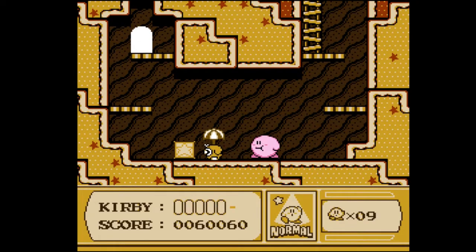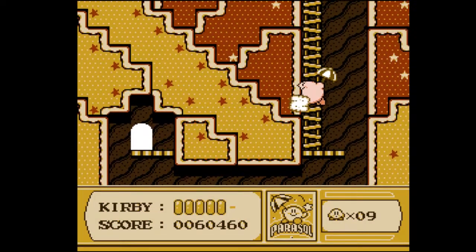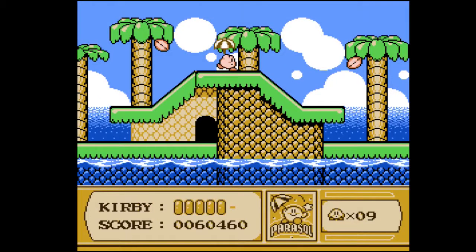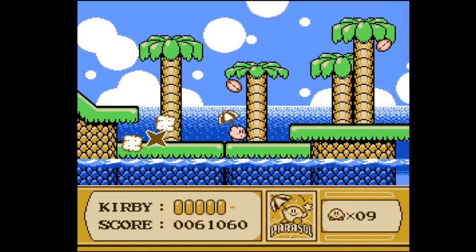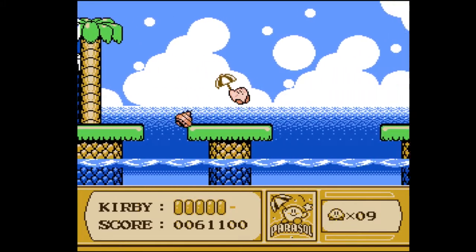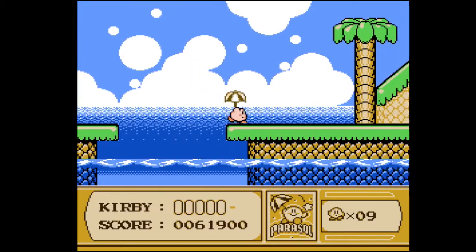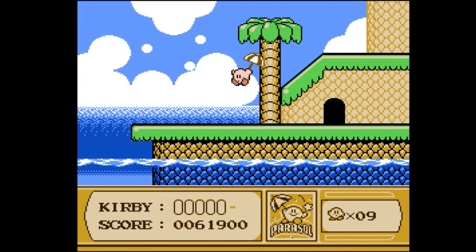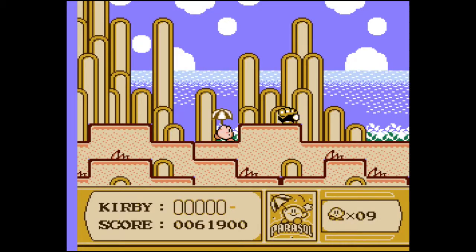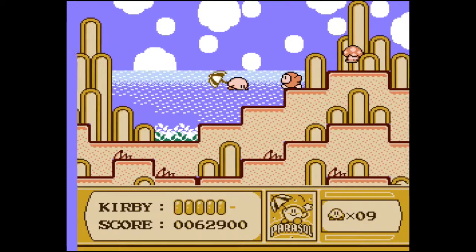Any time you see a Waddle Dee or a Waddle Doo with a parasol, eat them and you will get a parasol of your own. Parasol is actually a pretty useful ability in a lot of cases — mainly because it's useful as a shield above you. If a projectile hits you from above it doesn't do any damage and you actually disperse it. On top of that, it also makes you float in midair, which can be both good and bad for control. Sir, you've got a baguette for a head — you must die.